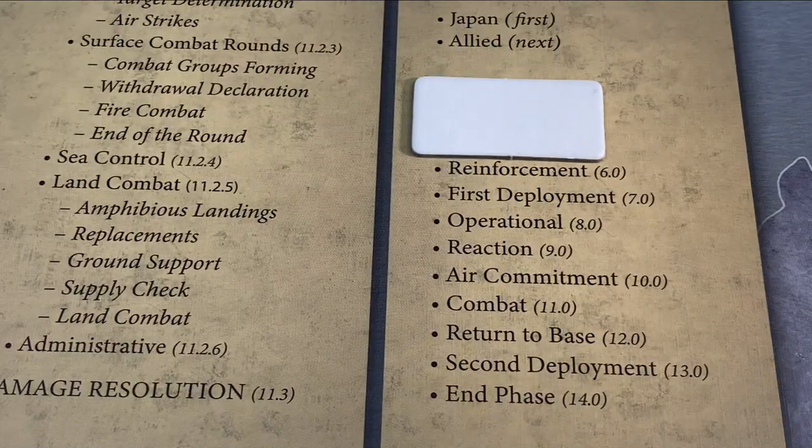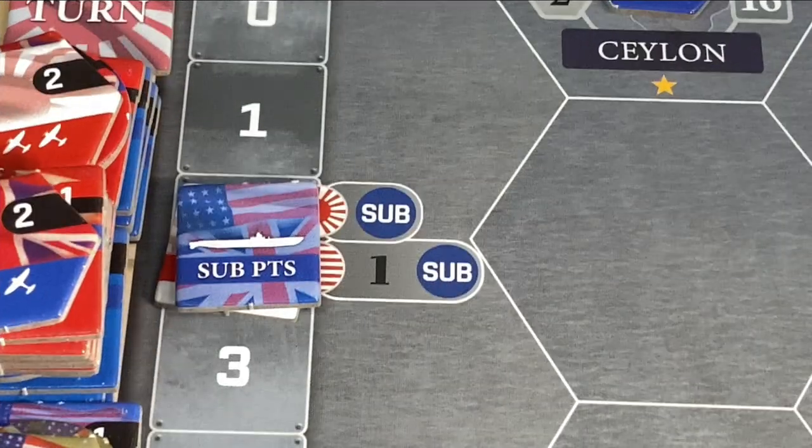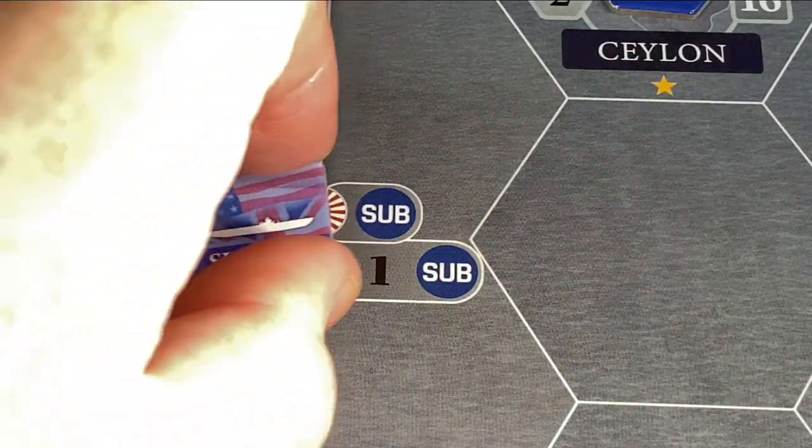Newly arriving aircraft carriers that are right off the ship dock come with fully equipped air groups and do not have to take planes from the naval aviation box. Also during the reinforcement phase, the phasing player sets their submarine points back up to their limit. In this case the limit is two, so if the Japanese were below their maximum of two sub points, it would go right back up to two.